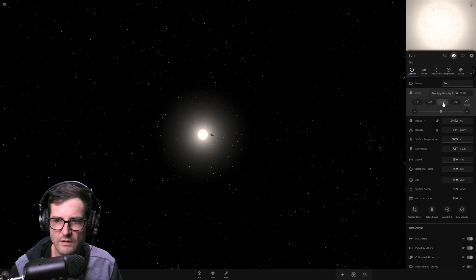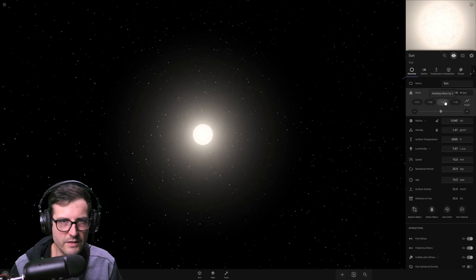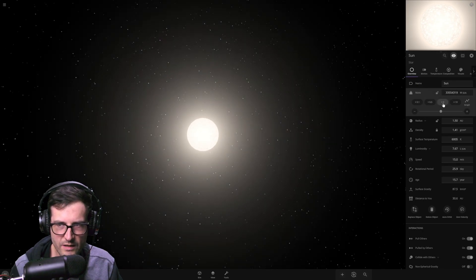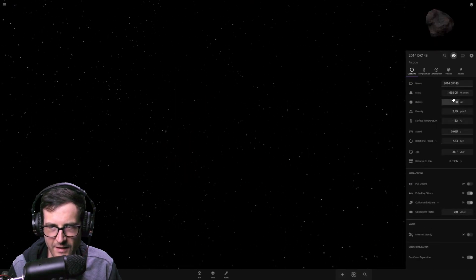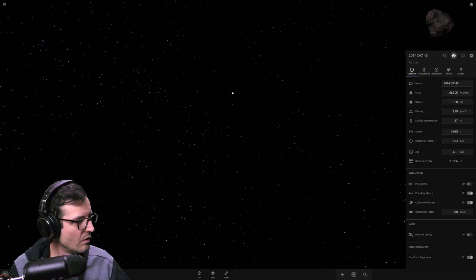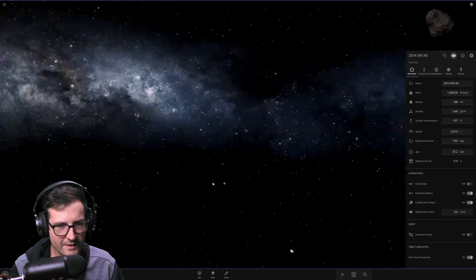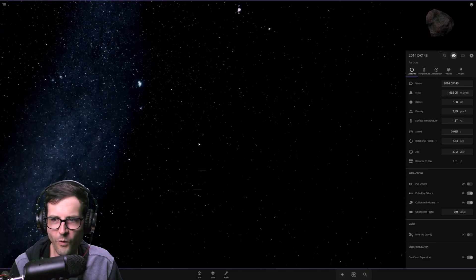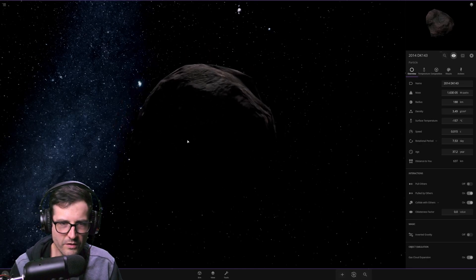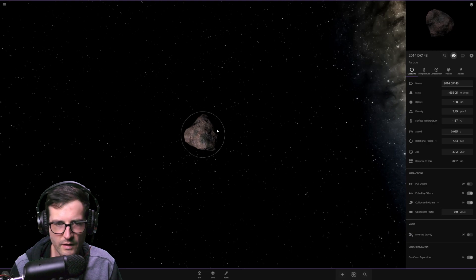A million times the mass of the sun - now it's going to get crazy. Two million, four million, eight million, 16 million, 33 million, 67 million times - wait, what just happened? All we're left with is a tiny particle. Did we just explode the sun? And it never made a black hole.